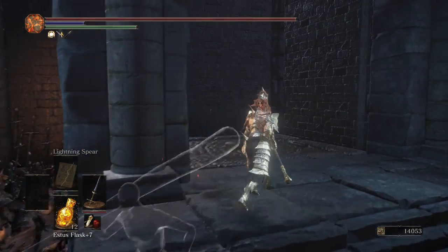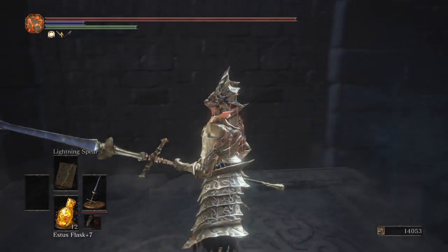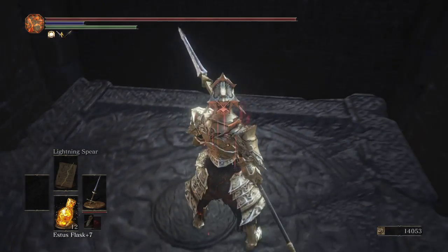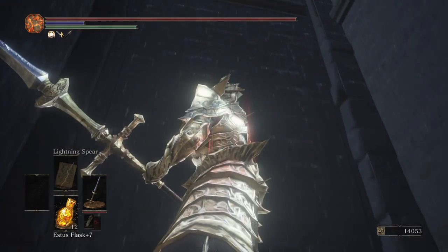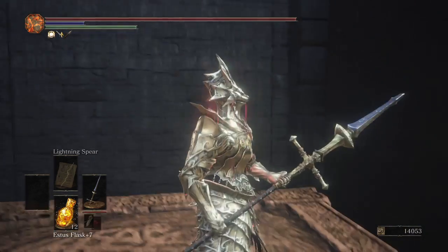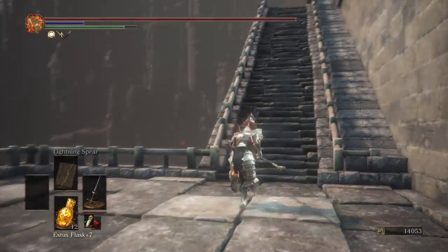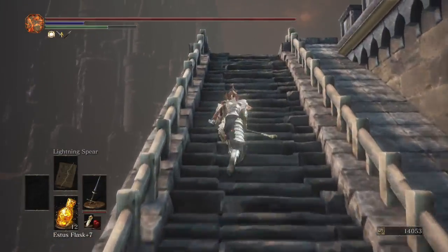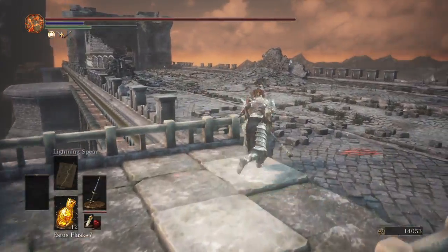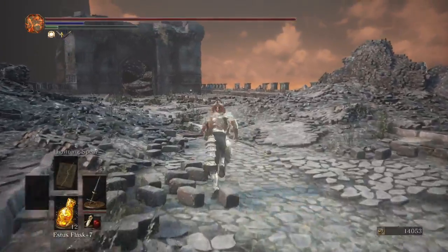After you find the Old Wolf of Farron, there's a mini-boss up here called a Stray Demon. You have to go up this elevator, but you probably have beaten the Stray Demon already — it's early game. After you do this, you go up here and his soul will be over here.